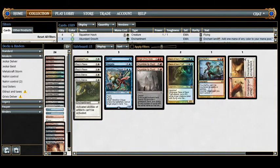Moving on to the sideboard: we have 1 Celestial Purge, 2 Rest in Peace, 2 Stony Silence, 1 Dispel, 1 Negate, 1 Vendilion Clique, 2 Crumble to Dust, 1 Anger of the Gods, 2 Geist of Saint Traft, 1 Counterflux, and 1 Wear/Tear.